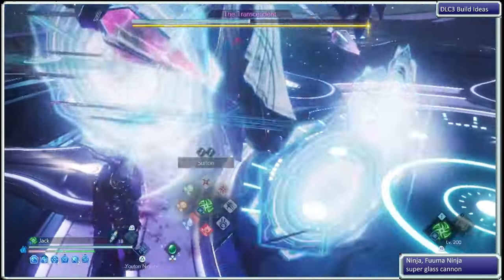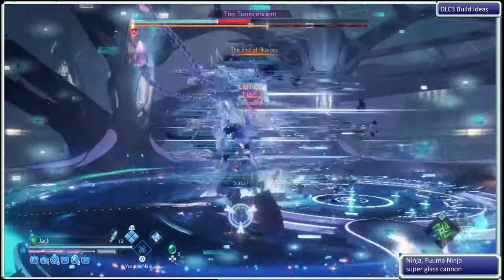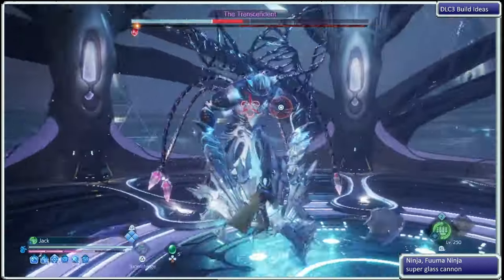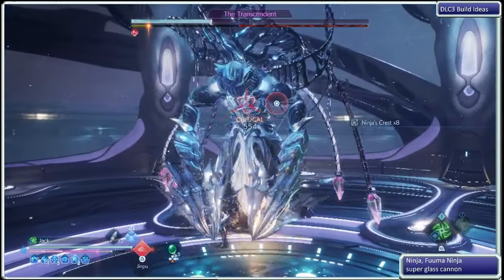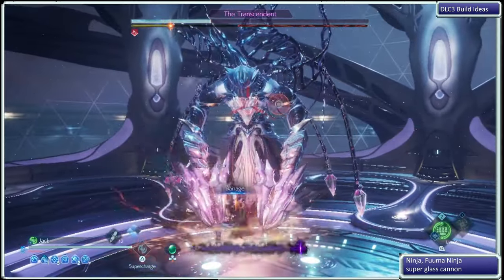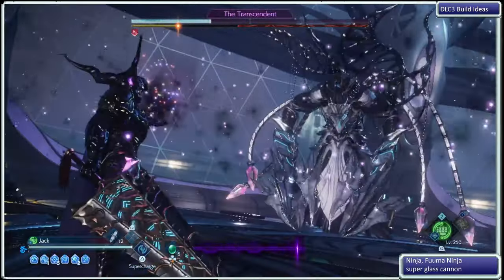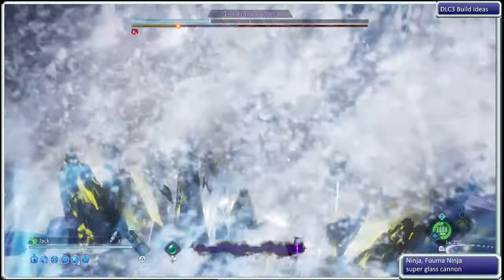This next boss, I might go and just use a Ninjutsu, take out the boss that way. Notice I'm switching over to my Monk to do the Soul Burst and also use my Chaos Bringer. That's because on my Monk, I have some things we're going to go over.